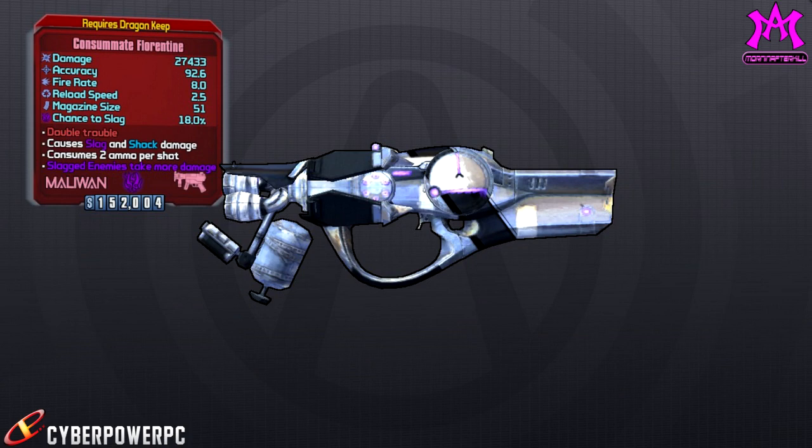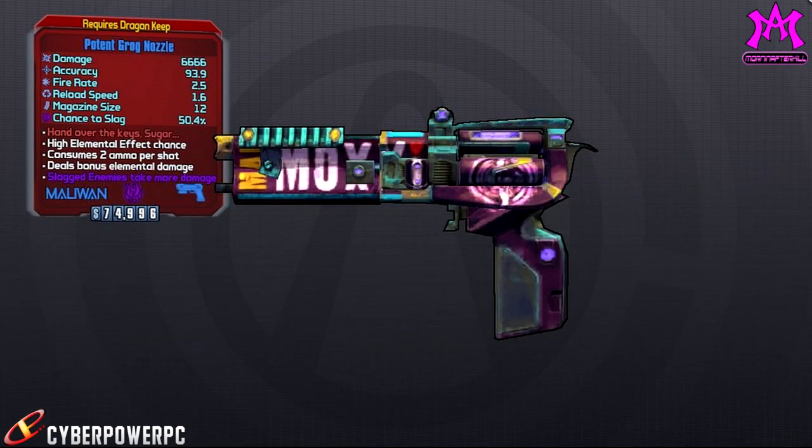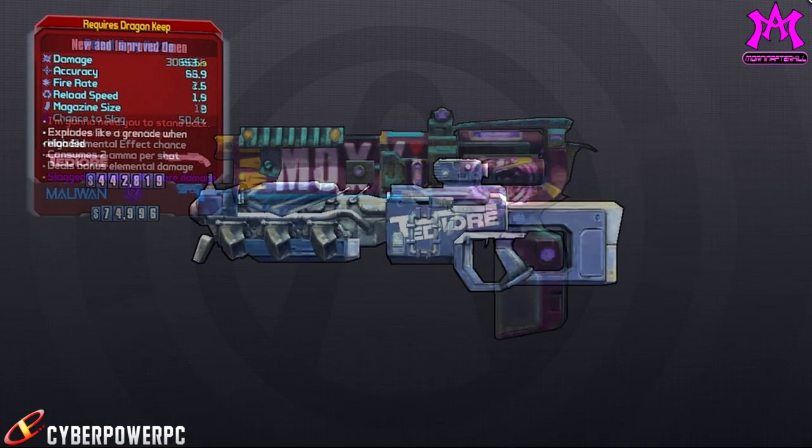Moving on, we do have the Grog Nozzle. This is a Moxxi weapon, and when you shoot it, it gives you a drunken-style blur effect, almost similar to what Silence the Voices does to your vision. Anthony Birch was talking about this at E3 as well, which is how I know what it does. It's a Moxxi weapon so it should regenerate health — will it regenerate health as well as the Moxxi Ruby pistol? That remains to be seen.